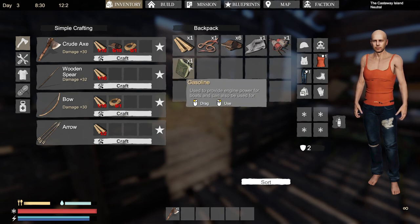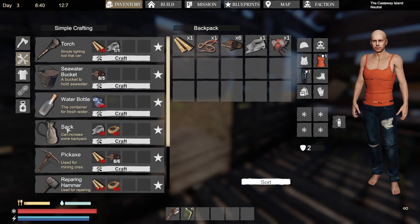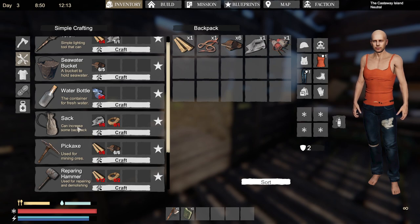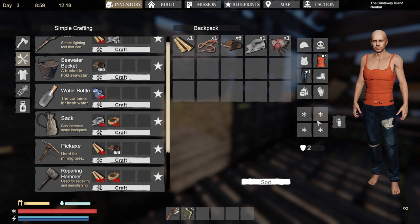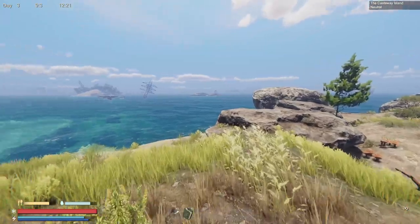I know there are gonna be some tools I'll be getting — there's a bow, a torch, a pickaxe, and a repairing hammer, so those are going to take up a couple of slots too. There is also a sack which I might try to get into now, and this allows me to increase backpack storage — I'm guessing that's what those slots are for.